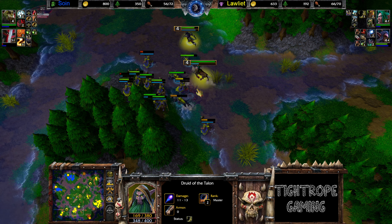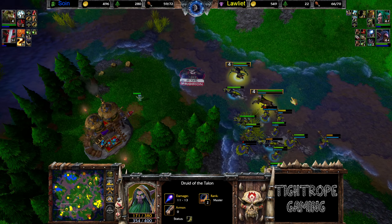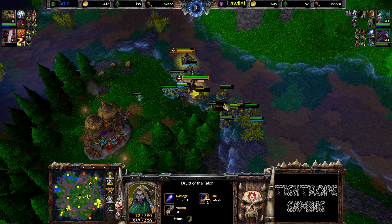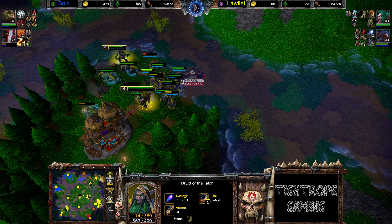He morphs into crow form and back down to Druid form to get rid of the Lightning Shield. It was a pretty good Lightning Shield — got these units very low on health.